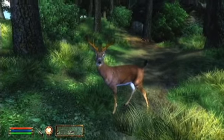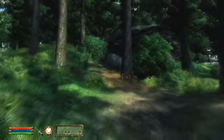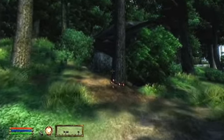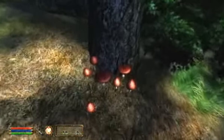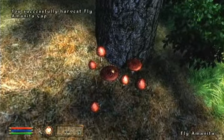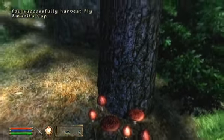So you can kill him, take his meat, eat it. You can also pick ingredients out of the plants and use them to create your own powerful potions through your alchemy skills. You could even take the pieces of these mushrooms, mix it with the deer meat, and create your own potions.